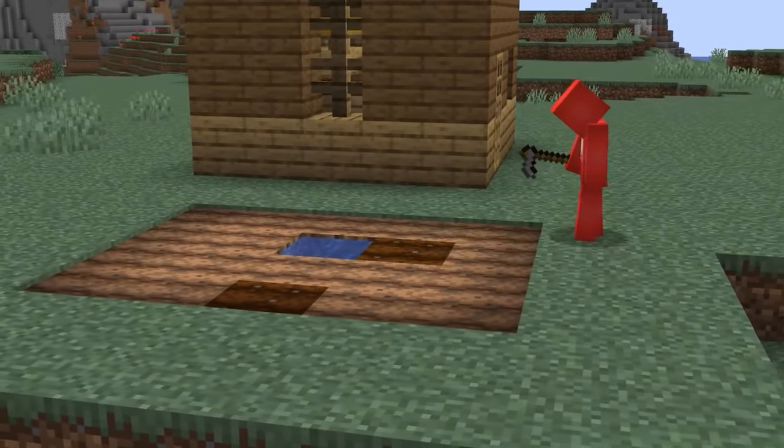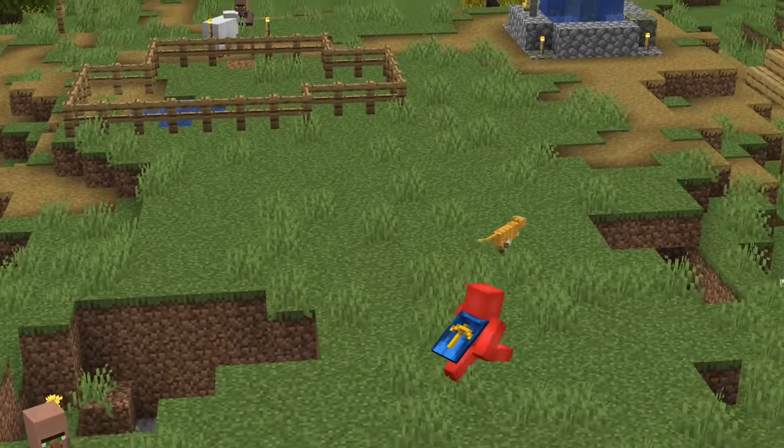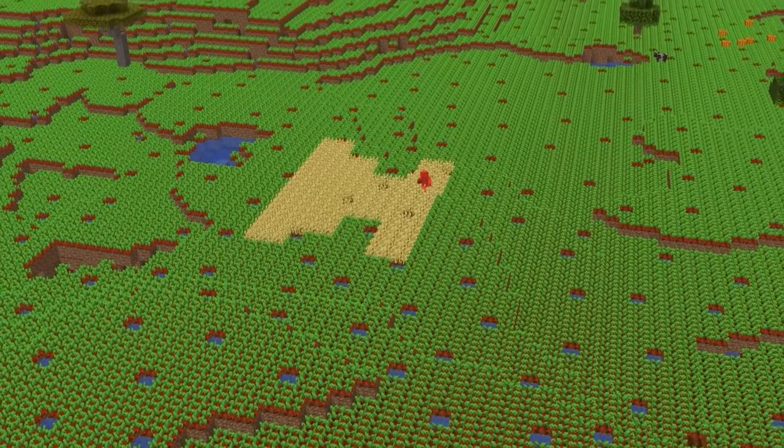Number one. When you're first getting settled in Minecraft survival, a crop farm is always a good call. And if you spawn by a village, you've already got that covered. But what if we just can't leave well enough alone? Well, we probably get something like this. Following what this user did, it's possible — if you're crazy — to make a full-out crop field biome in your world.